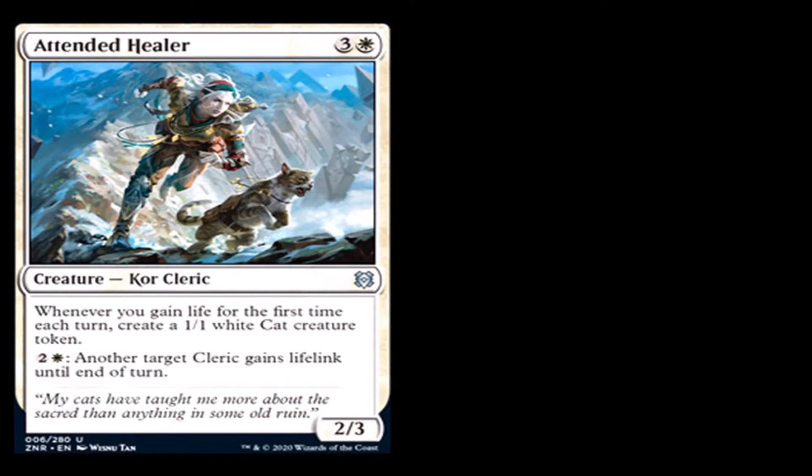Attended Healer: three generic and a white for a creature, Kor Cleric, uncommon. Whenever you gain life for the first time each turn, create a 1/1 white cat creature token. Two generic and a white: another target cleric gains lifelink until end of turn. It's a 2/3. I like Attended Healer. In my other spoiler videos, I talk about the Cleric Tribal that's happening in standard with this set and how it's just gonna get better because they keep adding these good cleric cards and they all work pretty well with each other.